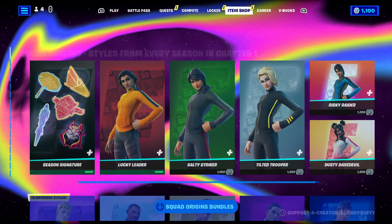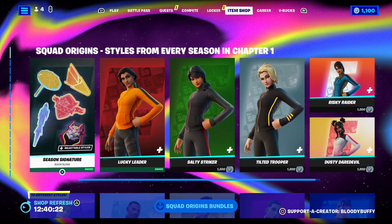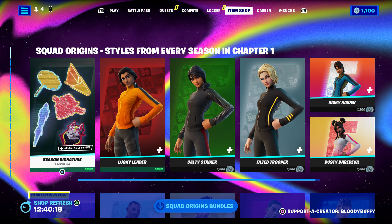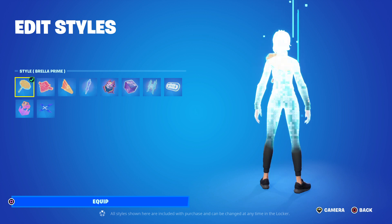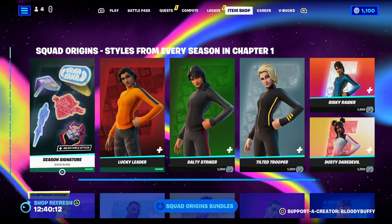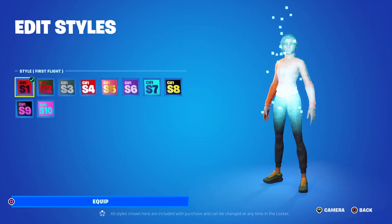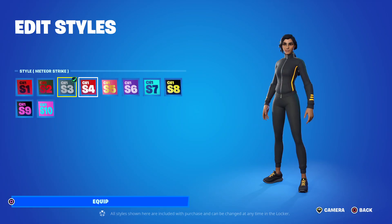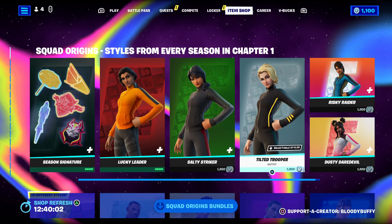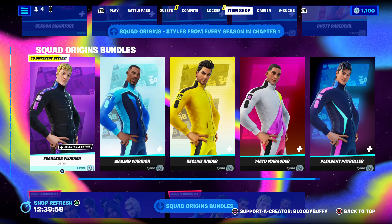The shop — what have we got today? These are back after 29 days. They have edit styles for every season in Chapter One, and so did the skins — effectively the same thing. You've got a different edit style based on the predominant color of that season, and you've got the male ones as well.